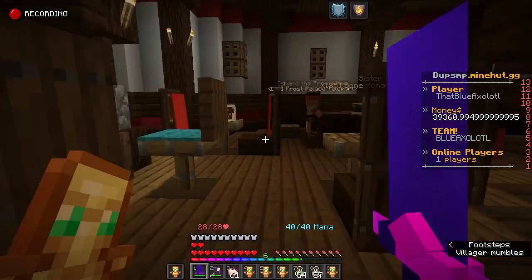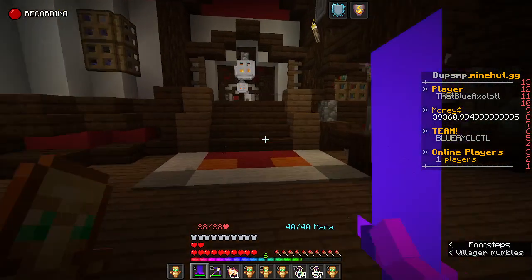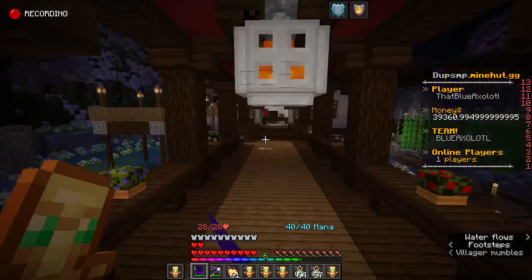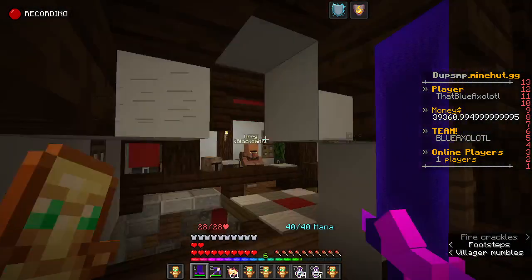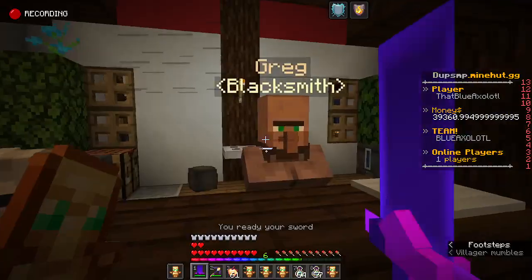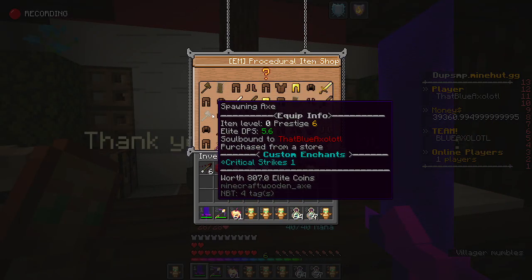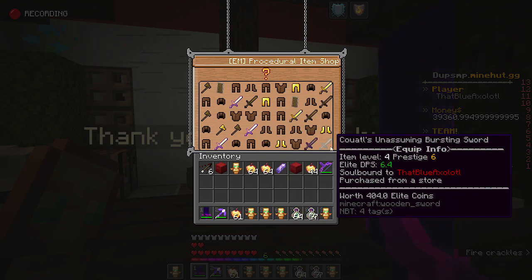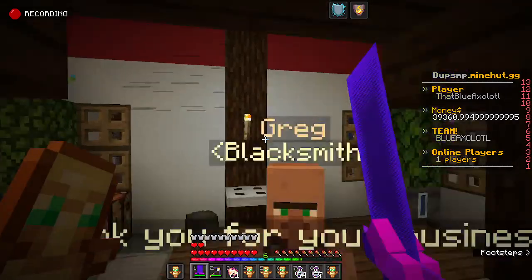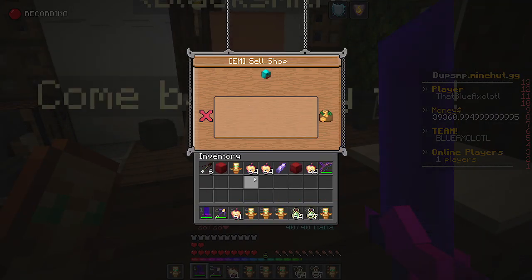There are some NPCs that don't have their features yet. So we can go across here — there is Greg the Blacksmith. I disabled the store on here, I think.